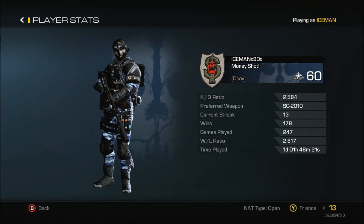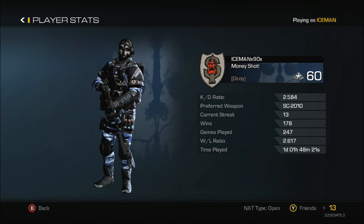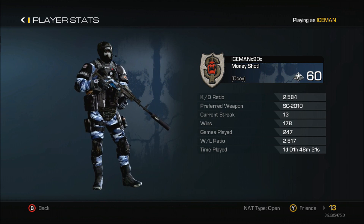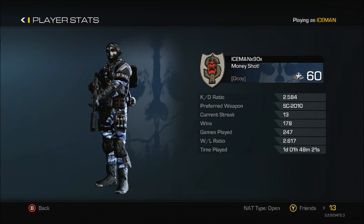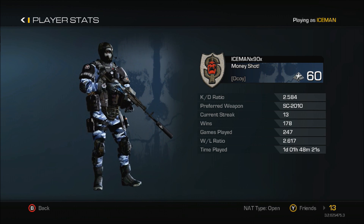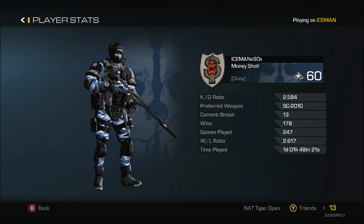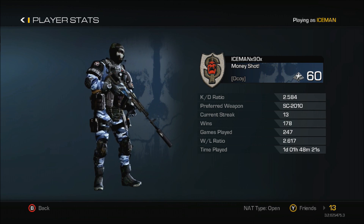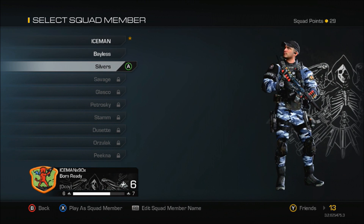As you see right now my stats are pretty good — I got a 2.5 KD. That's not my preferred weapon; there's a little glitch in the game where it doesn't really show you your preferred weapon, but it looks to be the AK-12 even though I don't really believe that. My current win streak is 13, I'm at 178 wins, I've played 247 games, which leaves me a 2.617 win/loss ratio.